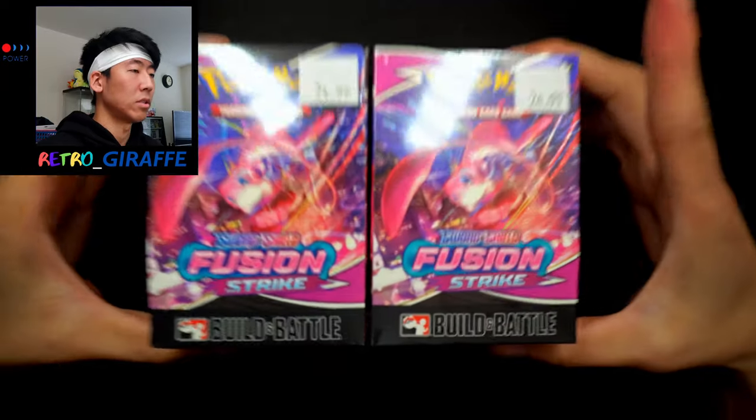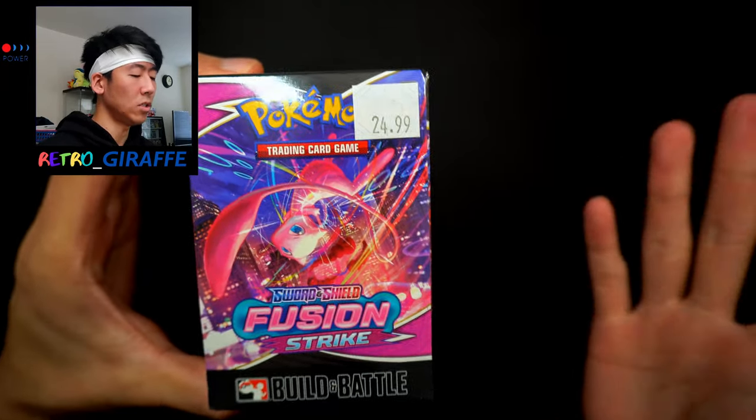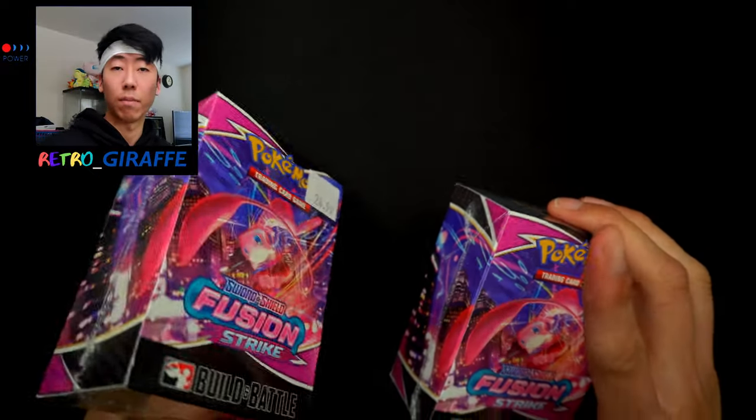I'll probably have to either buy the build and battle stadium or just buy the promos outright. Anyway, as you can see we have two of the build and battle kits. It cost me $25 each, which I think is pretty fair. If you buy it at GameStop it's around $20, and at a card store it typically includes the entry fee for a pre-release event. Let's crack open the plastic and take a look at the box.